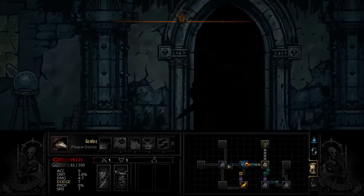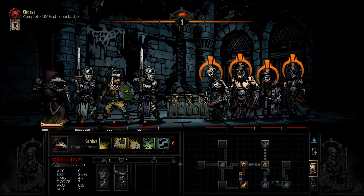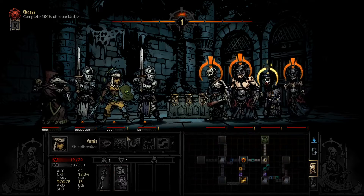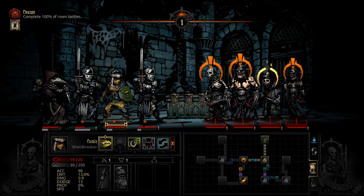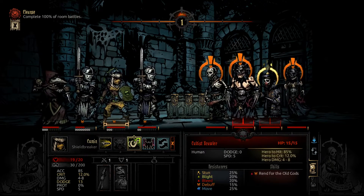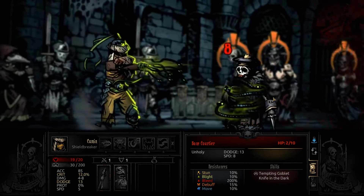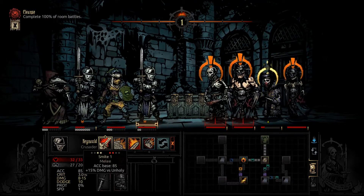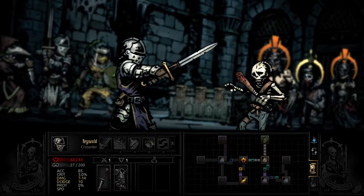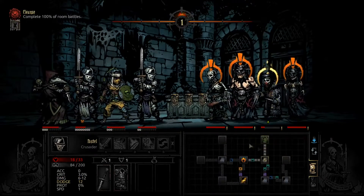We're just going to go through these hallways, we're going to get in this room battle. A chance to stun two people is just huge, in my personal opinion. This guy's screwed because he's way back there. We can set blight on someone. Is there someone that would die if we blighted them? That was a high damage roll, I'm pretty sure. We can just kill this guy. All he can do is heal, but that's okay — that's probably all we want him to do.